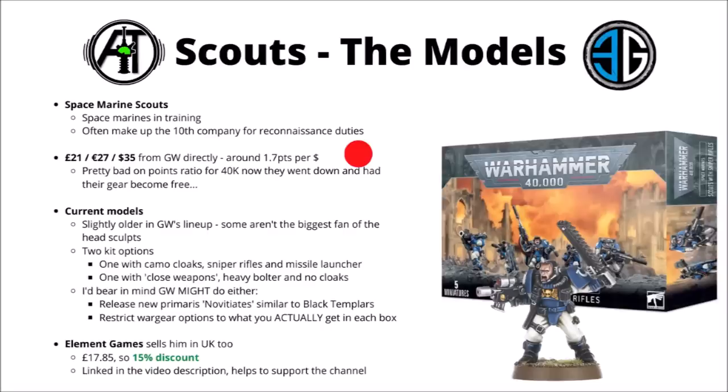First of all, the scout squad in general are space marines in training. Chapters each have their own initiation protocol, but generally scouts are somewhere along the line of having their superhuman organs implanted into them, and typically tend to serve in natural combat operations in the 10th company of the chapter, getting some valuable battlefield experience before moving on to one of the other ranks. Not all chapters do things that way though — the Space Wolves and the Black Templars do things quite differently for their new recruits.